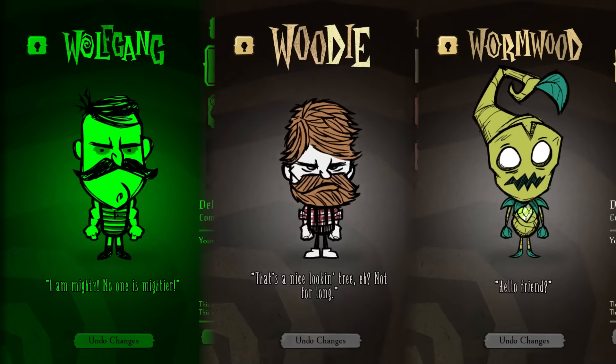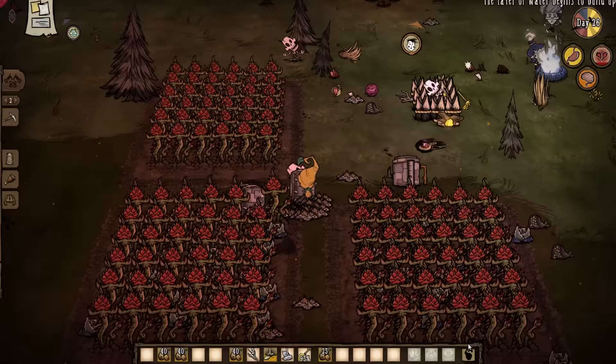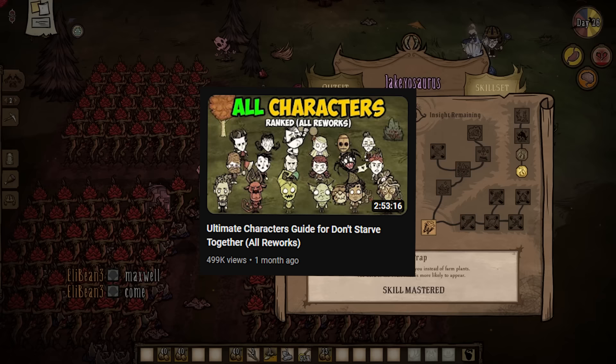So yeah, in the newest update, Wolfgang, Woody, and Wyrmwood were given skill trees like Wilson, except all the skills are different. It is a very good update, and thankfully it doesn't actually change any of the characters' already existing abilities — it simply adds on top of them. So my three-hour video about all the characters is still correct, it just doesn't talk about anyone's skill trees except for Wilson.